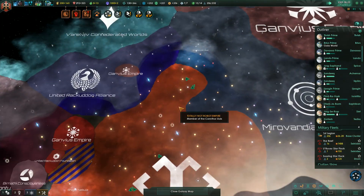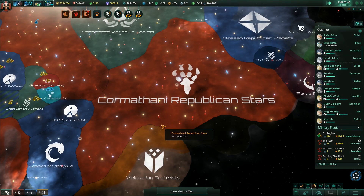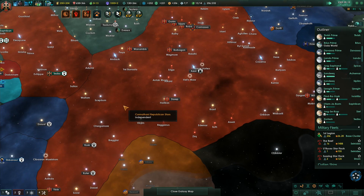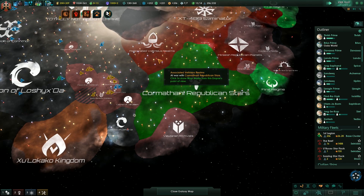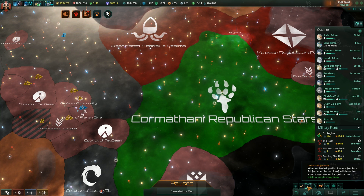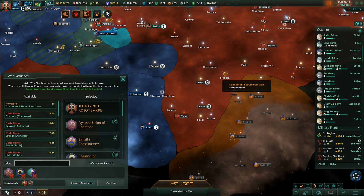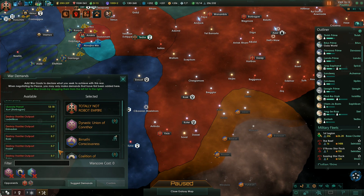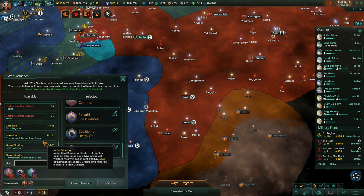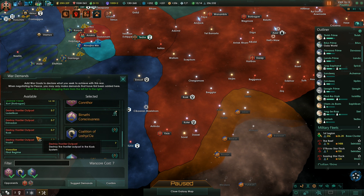What are we going to do next? We could attack another neighbor if we want to. We could go after these guys again — the Komatani Republican Stars. Are they at war with anyone right now? Yeah, they actually are. Well, we could attack them. Let's see what we can actually take from them. We could destroy their frontier outposts, because they kind of block expansion of our federation at the moment. Destroy all of their frontier outposts.